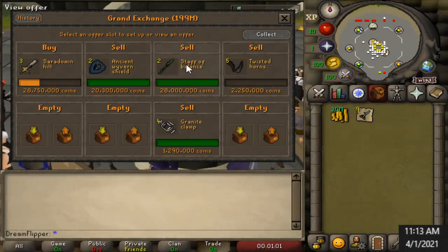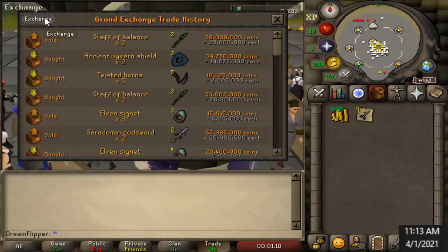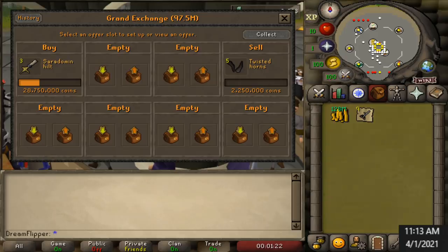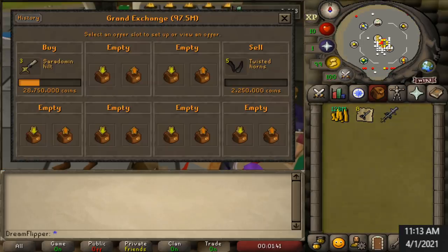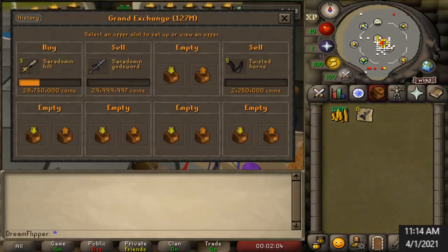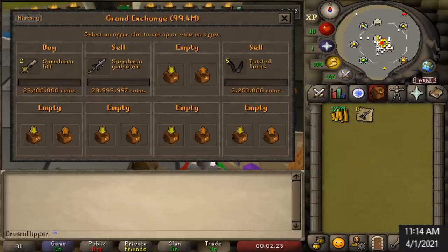Somehow I managed to get a 1.1 mil margin on the Staff of Balance, which means we just netted 2.2 mil in profit. I have no clue what's going on with this item — it moves up and down a lot. We also ended up getting 850k in the Wyvern Shield. One of the main things I've learned with the new flipping data is you need to have some patience — you're likely to get undercut frequently but with a bit of critical thinking and patience you should be able to win out in the long run. We also combined another Saradomin Godsword blade for what looks like a 750k profit when it sells.